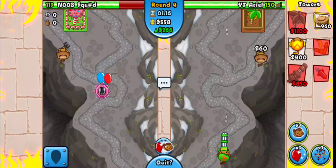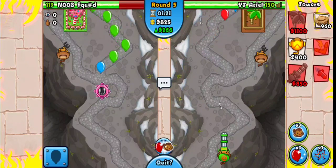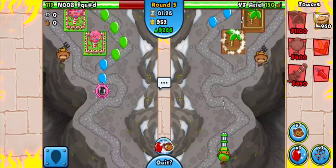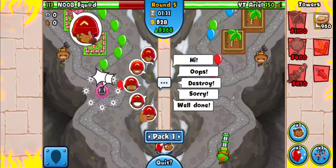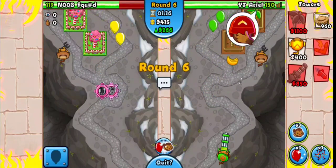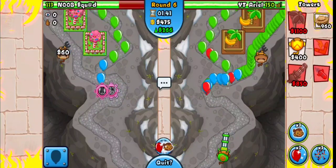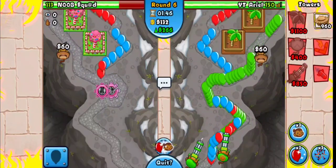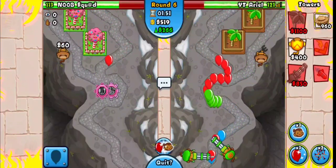He's saying well done, thumbs up. I'm gonna try to anti-stall like I said — not really doing that right now but I'll try from now on. Round six is coming up and I'm gonna get down another farm. He just placed another attack — facepalm, why? I'm gonna go for a rush here, place down another dartling as fast as I can. Pretty big rush. I'm gonna spike — yeah, now I should be fine.